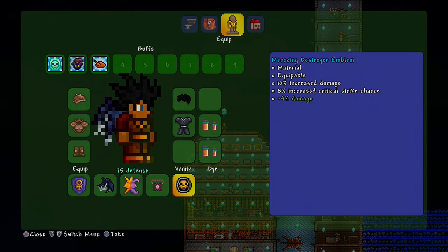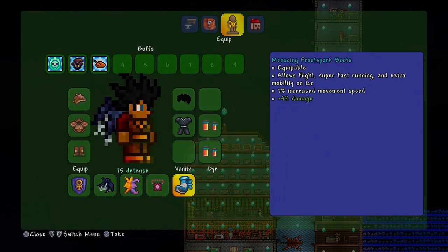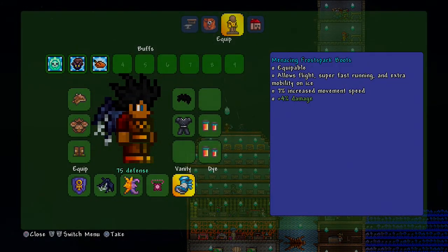The last accessory is the Menacing Destroyer Emblem. It gives 10 extra damage and extra critical strike chance, and with the Menacing prefix that's 14 total damage plus 8 crit. You can swap this out for Frostpark Boots or Lightning Boots if you want more mobility - Frostpark Boots give extra mobility on ice. It doesn't matter much; it's just preference.